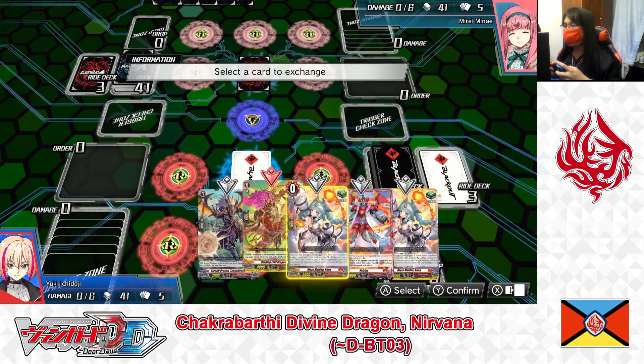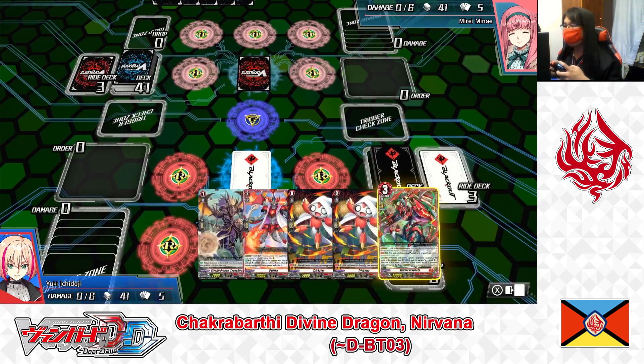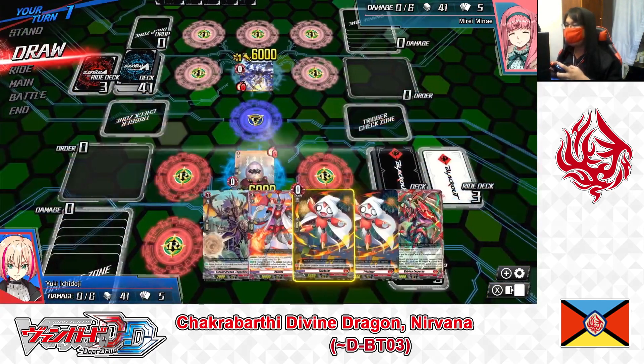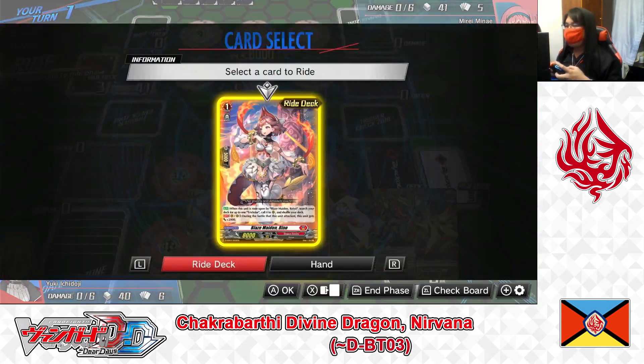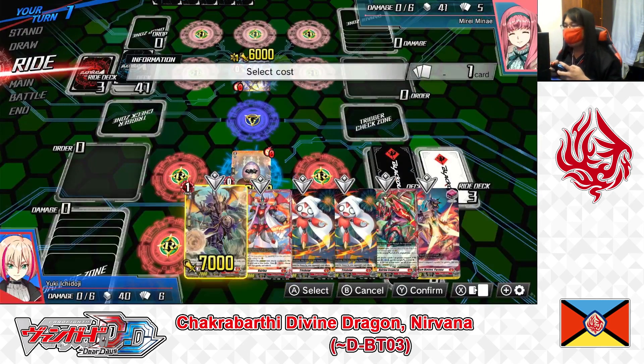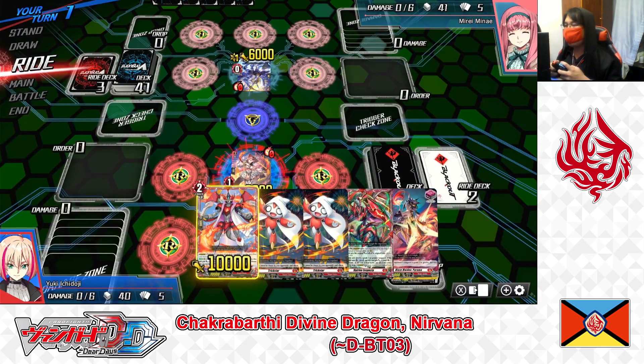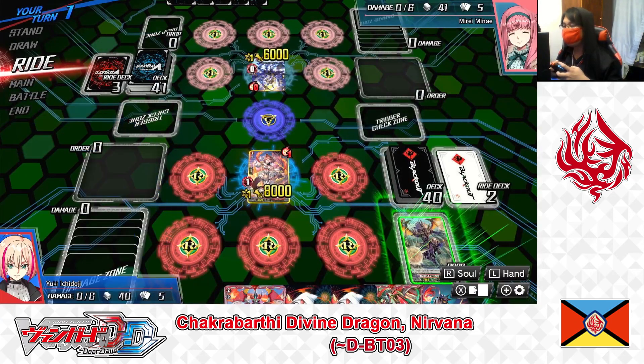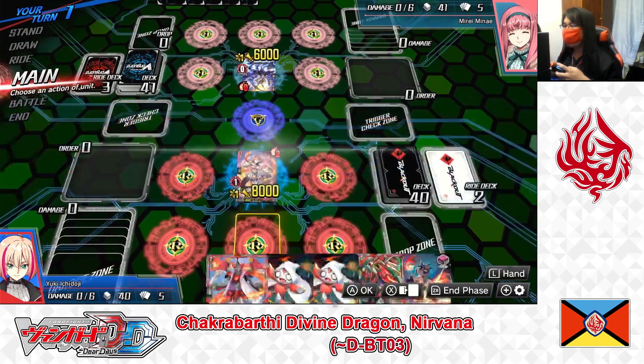Drawing our starting hands. Sending a critical and two heals back for a redraw. Going first — I draw, ride Blazemaid Reno from the right deck, discard Togashi Rashi as the ride deck cost. Togashi Rashi's skill activates — into the soul. End of my turn.